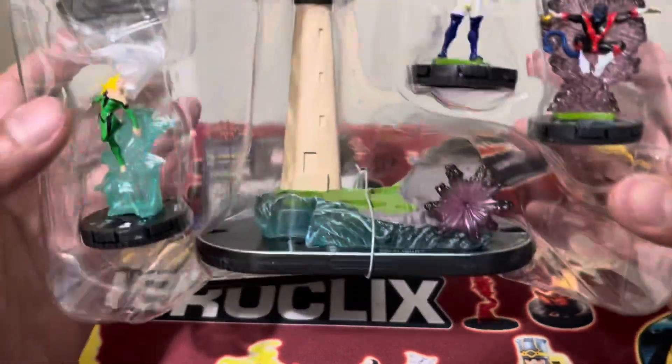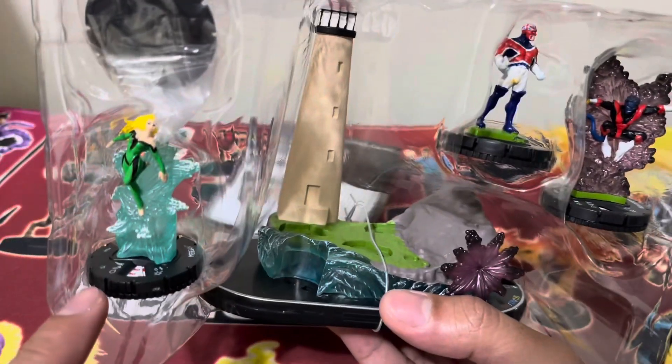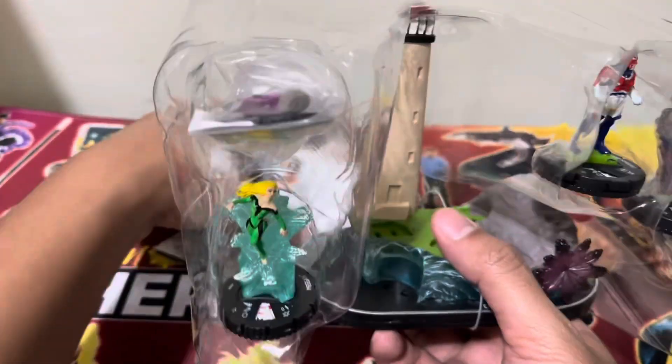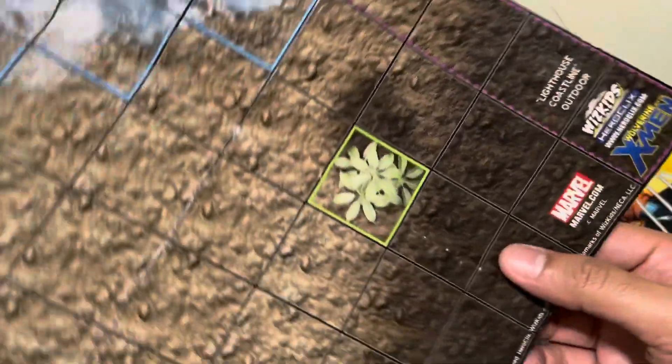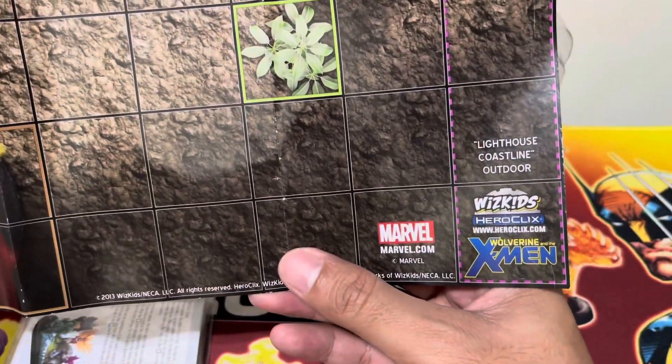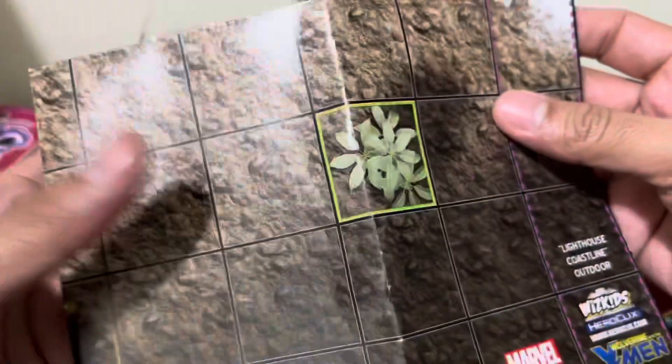You can see the actual Team Bases here. It contains Captain Britain, Nightcrawler, and Megan — all of which are limited editions — and it also contains Lockheed. Aside from that, it contains a Battle Royale map. This one is a Lighthouse Coastline Outdoor map, and on the other side we have the Lighthouse Indoor. I have to check whether I already have this map.